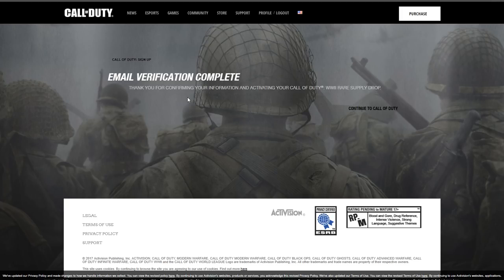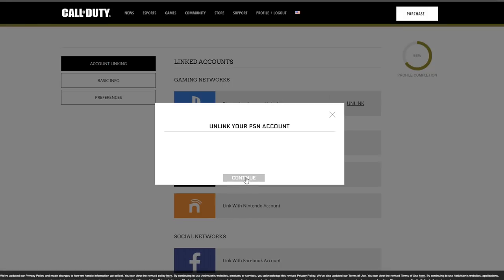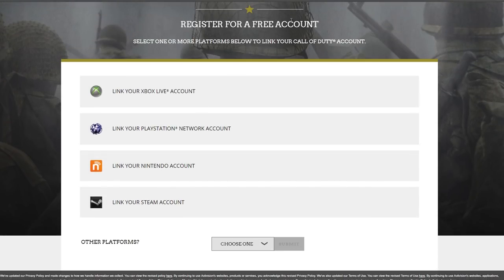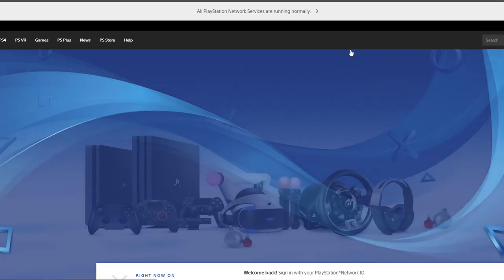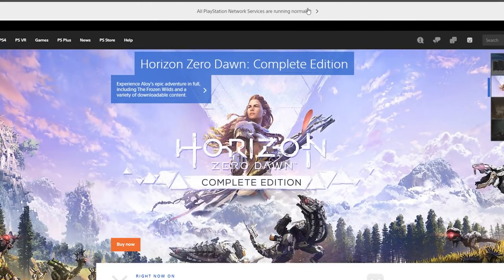Now that the email verification is complete, go over to Profile at the top of the screen and then go to Linked Accounts to unlink your PlayStation or Xbox account from your Call of Duty account. As you can see, I've successfully unlinked my account. From here, go over to the PlayStation or Xbox website, make sure you are signed in and that it remembers your account login so it automatically signs you in when you refresh the page.